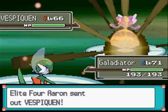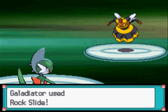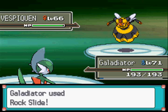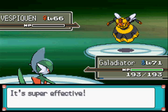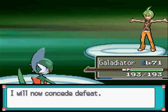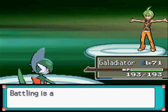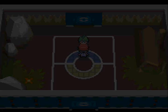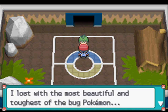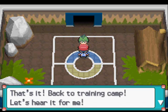So this is Vespiquen, Level 66 Bug Flying type with the ability Pressure, with the moves Attack Order, Defend Order, Heal Order and Power Gem. A nice Rock type move will put this thing in its place, although Ice, Electric and Fire are good too. Aaron concedes defeat: 'I lost with the most beautiful and toughest of the Bug Pokemon. We lost because I wasn't good enough. Back to training camp. Go on to the next room - three trainers are waiting for you and they're all tougher than me.'